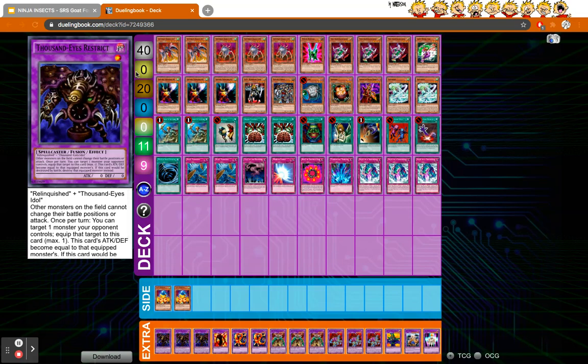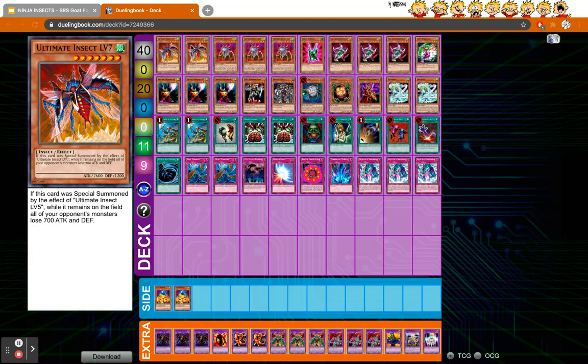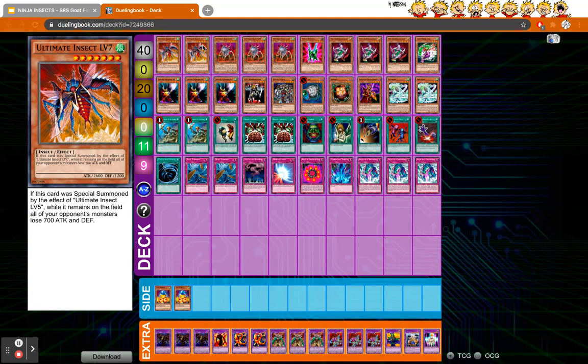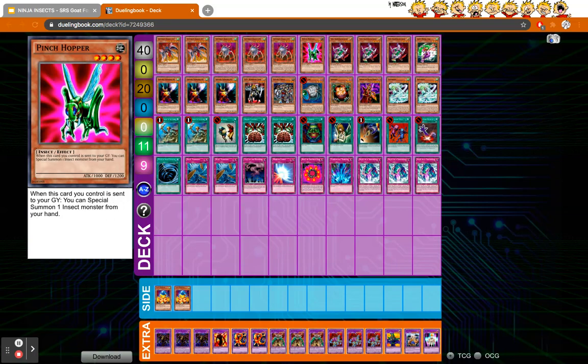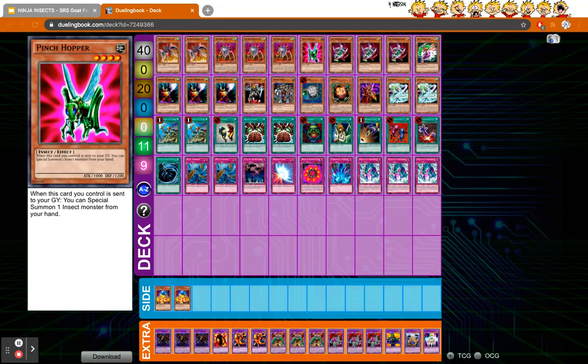I'm going to go through the card list quickly and then go into the rationale afterwards. We have an Ultimate Insect engine: three level five and two level seven. We have one Pinch Hopper for spice — if any of these insects are sent to the graveyard, even level seven, you get to special summon any insect from hand. It's a free special summon, and it works as long as they're sent to the graveyard.